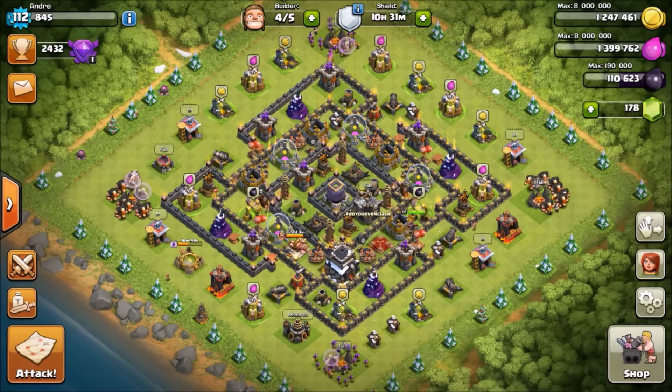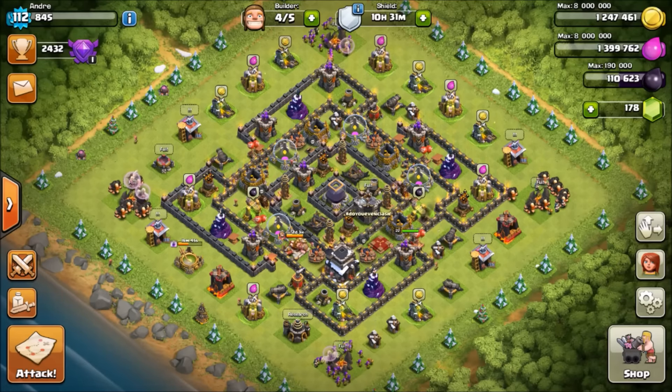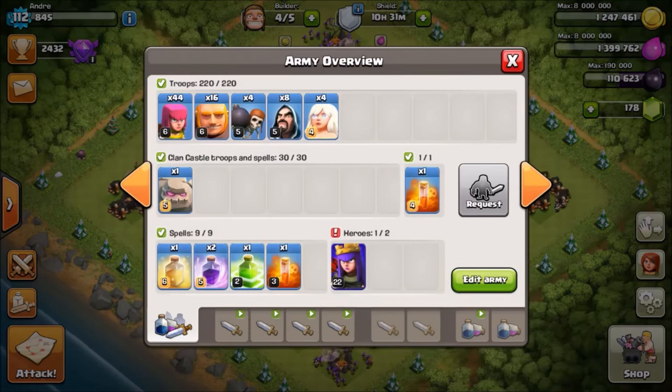Let's start out with what spells to bring, your troop combination, and what to bring in your CC. I have 44 archers, 16 giants, 4 wall breakers, 8 wizards, and 4 healers. Since the new update, healers heal less when you have a certain amount over 4 or 6 — they start decreasing how much they heal because there is a deficiency effect in place.